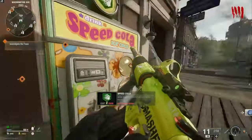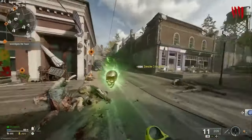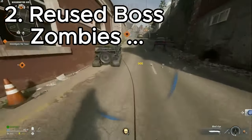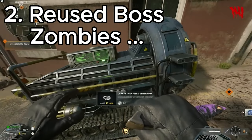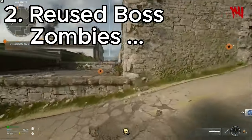I mentioned the abomination being exclusive to the map — well that's kind of where it ends, because they've reused the other zombie bosses. They've got the mangler, the spiders, and the parasites all back in the map, and I'm a bit like why? They don't even fit the map properly.